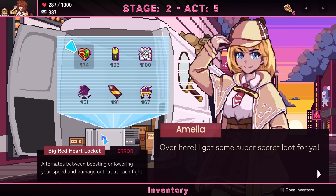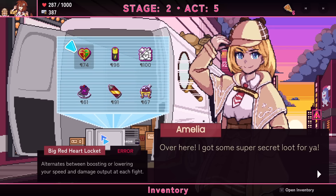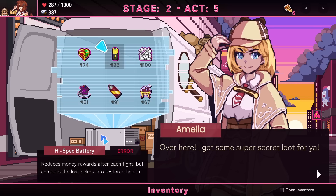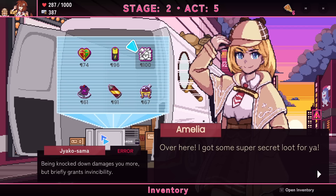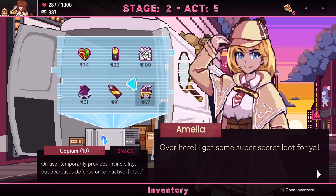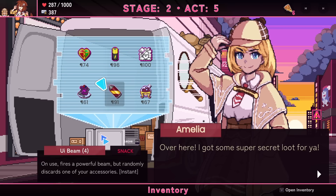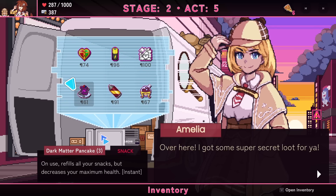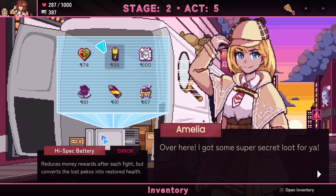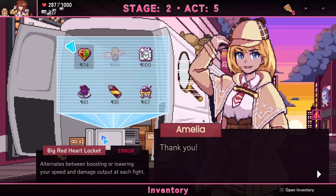These are all error items: alternates between boosting or lowering speed and damage each fight; reduces money rewards but converts the loss to restored health — that could be very good; knocked down damages you more but grants brief invincibility on use; temporarily provides invincibility but decreases defense once inactive; fires a powerful beam on use but randomly discards one of your accessories; refills all snacks but decreases maximum health. The only one I'm considering is the battery — high risk, high reward.